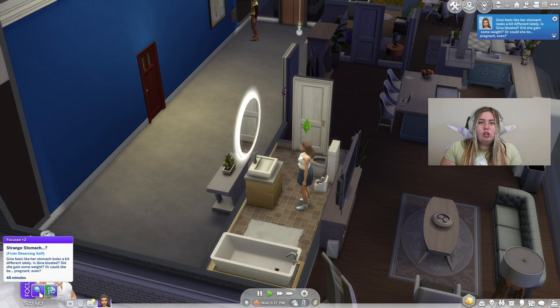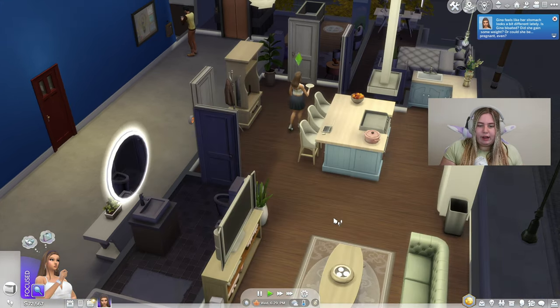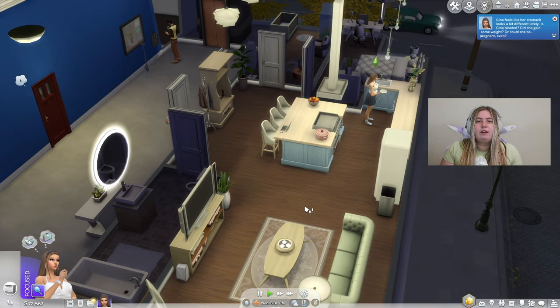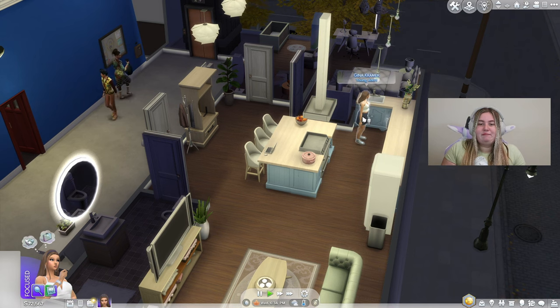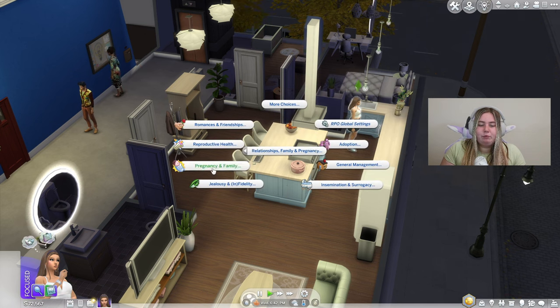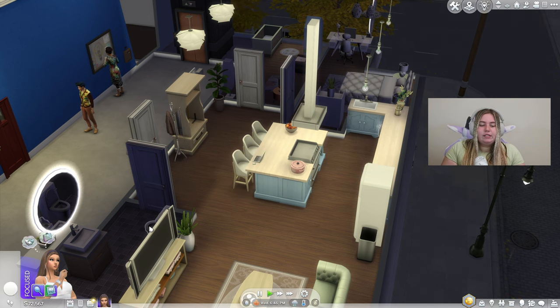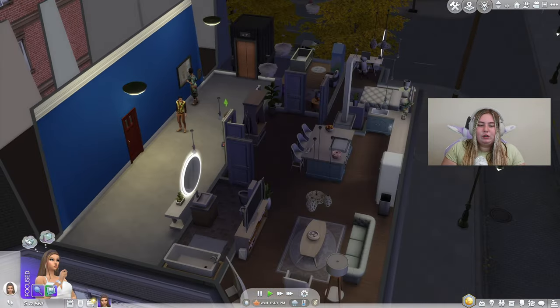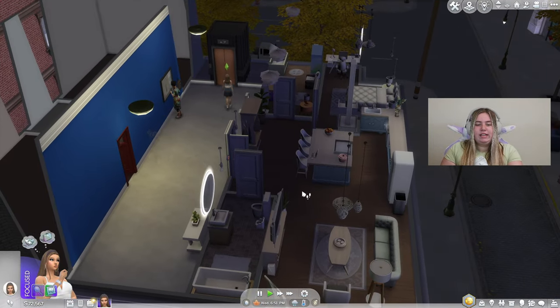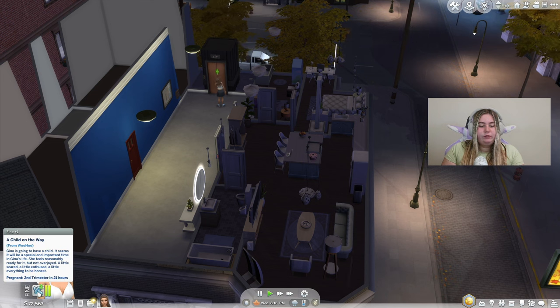Your Sim gets a buff called 'Strange Stomach.' It's different for certain Sims — I've had Sims be like 'oh no, I'm fine' when they're clearly pregnant. This one actually acknowledged she could be pregnant. It's a little realistic too, because if you go to the Relationship, Family, Pregnancy tab, you can have her go to the doctor for a pregnancy test. She comes back confirmed: first trimester, with second trimester in 21 hours.